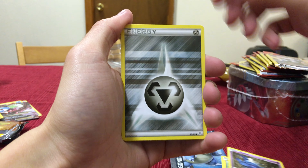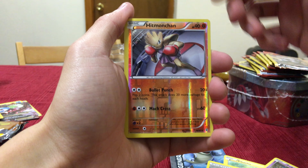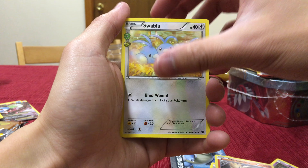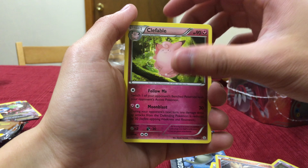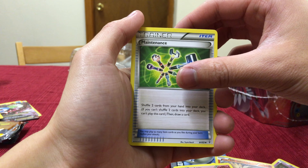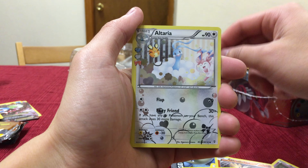I should have a new video. A Steel Energy, a Reverse Holo Hitmonchan. A Swablu — oh, my Swablu just evolved yesterday. A Clefairy, I actually don't have this one yet, that's neat. A Maintenance — we just got a Reverse Holo one previously. And another Altaria.